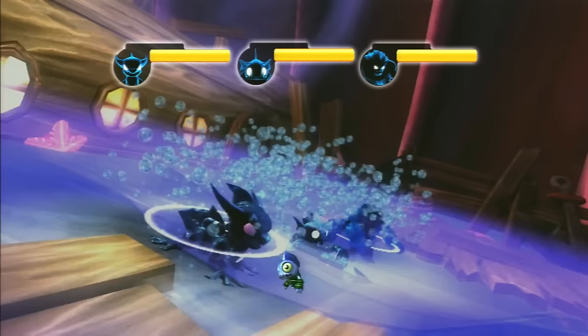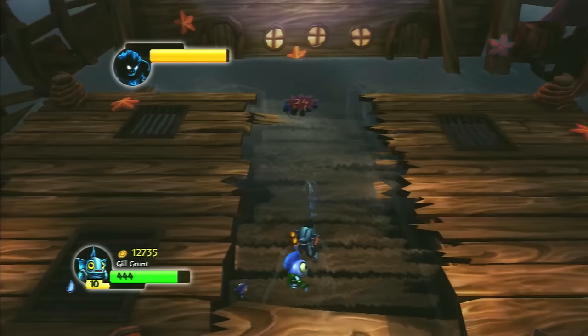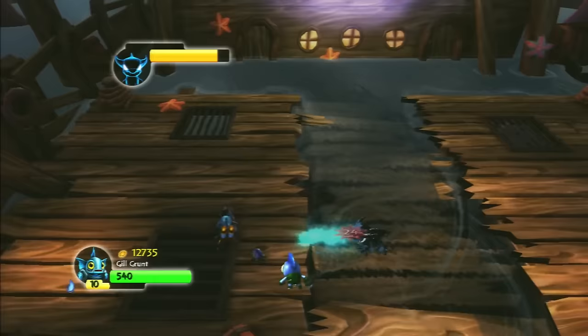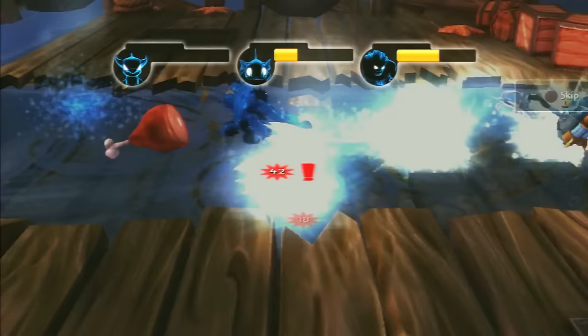So you might be wondering: what is the first boss fight ever encountered in the series? Well, it's the evil water chaos minions in the Leviathan Lagoon. We have to fight Evil Zap, Gilgrunt, and Slam Bam — or as their official names are, Evil Dragon, Evil Amphibious Gilman, and Evil Icy Eddie. You fight all evil minions one by one, then you fight them all at once at the end of the boss fight.